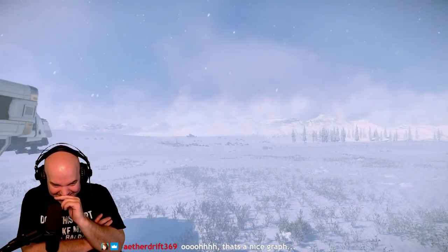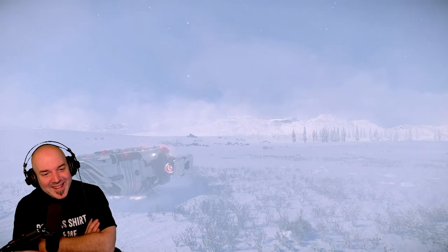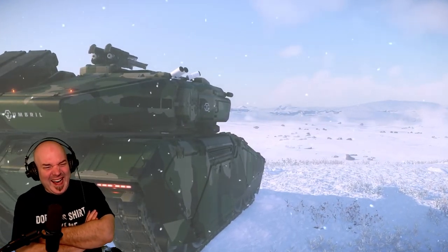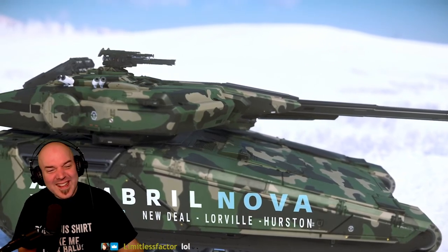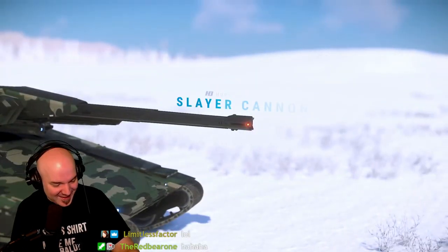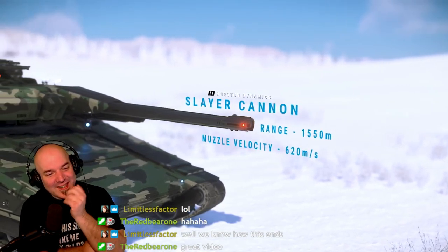Given how slow it is, we thought maybe it was being weighed down by extra thick armor. To test this theory, we're going to see if it can withstand being shot by one of these. Distinguished for its service in the Second Tivaran War, the Tumble Nova Battletomp is known for packing quite a punch. It does this with the appropriately named Slayer Cannon, developed by Hurston Dynamics. If Drake are hiding any armor plating in the walls of that ship, we're about to find out.